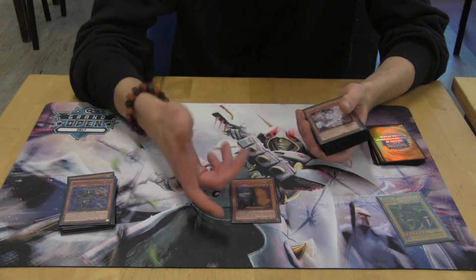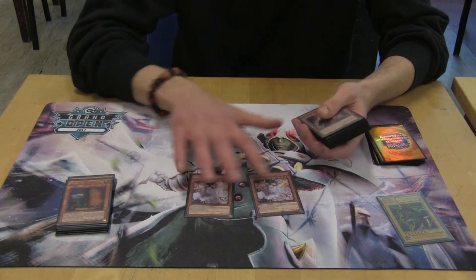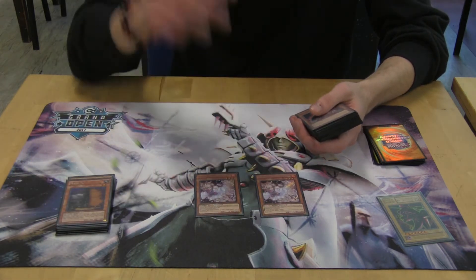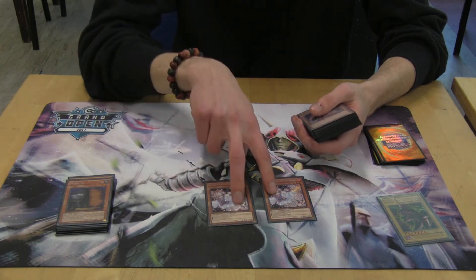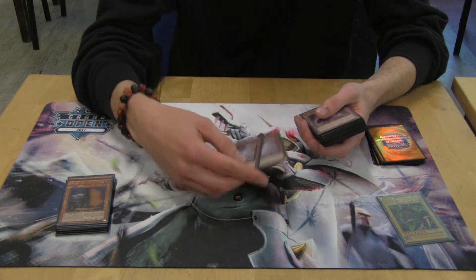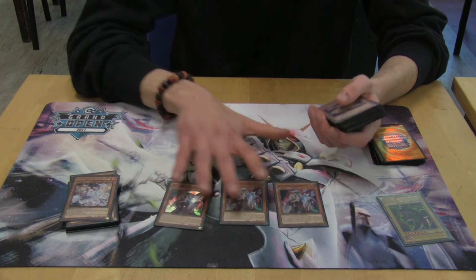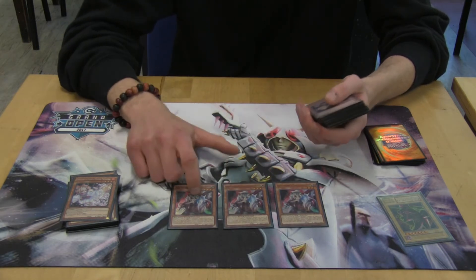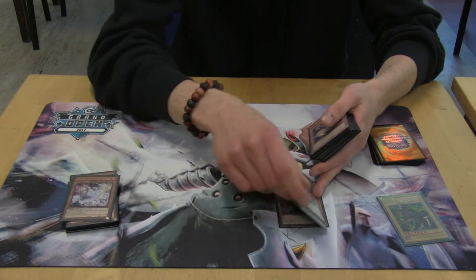For the hand traps, I decided to play one Maxi, of course. Double Ash, not three because it's meta call — I expected a lot of ZOO, so this is why I decided to play only two and not three, and because in the mirror match it's not that great. Three Ogre because it's one of the best hand traps in the meta. It stops Barrage, Diagram, and a lot of stuff — something like Broadgold.